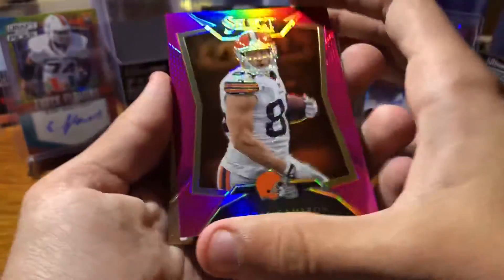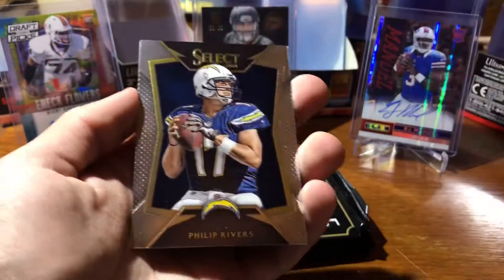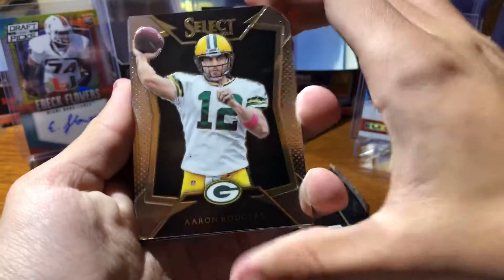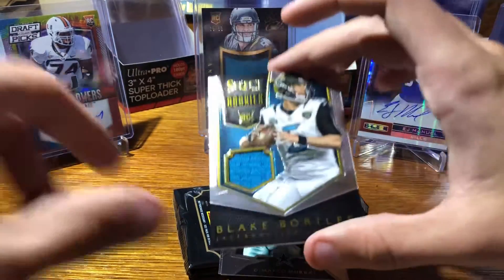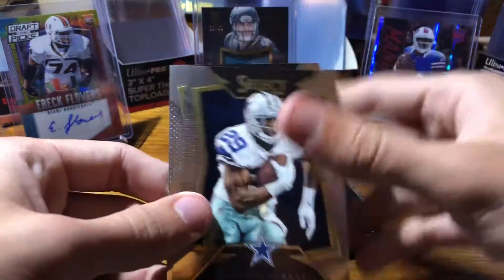This guy signed with the Dolphins — I think he had some concussion issues so he had to retire early. Kind of sucks, he was pretty good with the Browns. Then Philip Rivers, Marqise Thomas. This one's a little thick — got a mem card in here. Got Aaron Rodgers, Jamal Charles. Blake Bortles rookie card — base jersey swatch, numbered 111 out of 399. Look at that, I called it! And I got DeMarco Murray and LeSean McCoy.